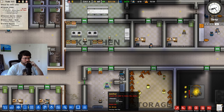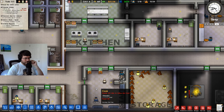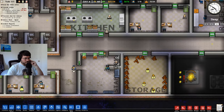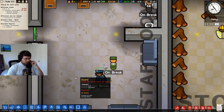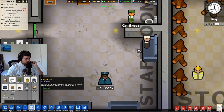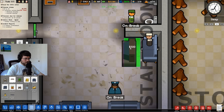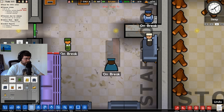We just need to build this kitchen out more. Maybe we need another cook and another sink for sure. Let's go to Objects — serving table. Let's put a TV in here too. Serving table we can put right here.